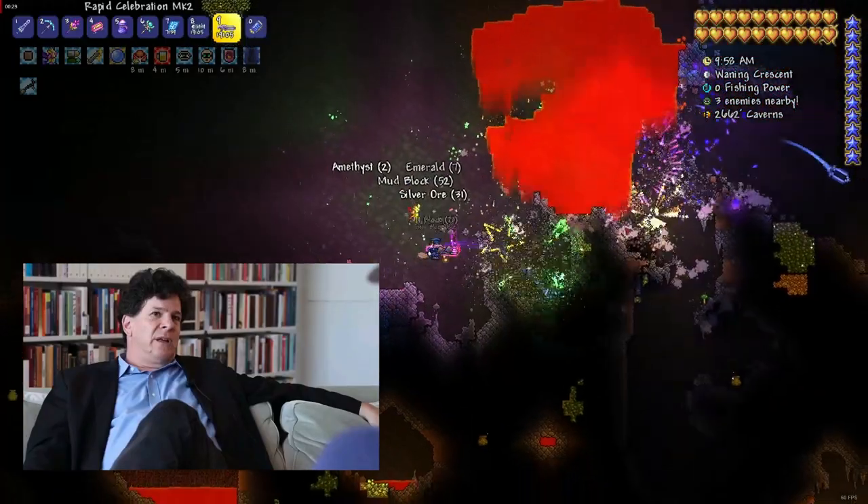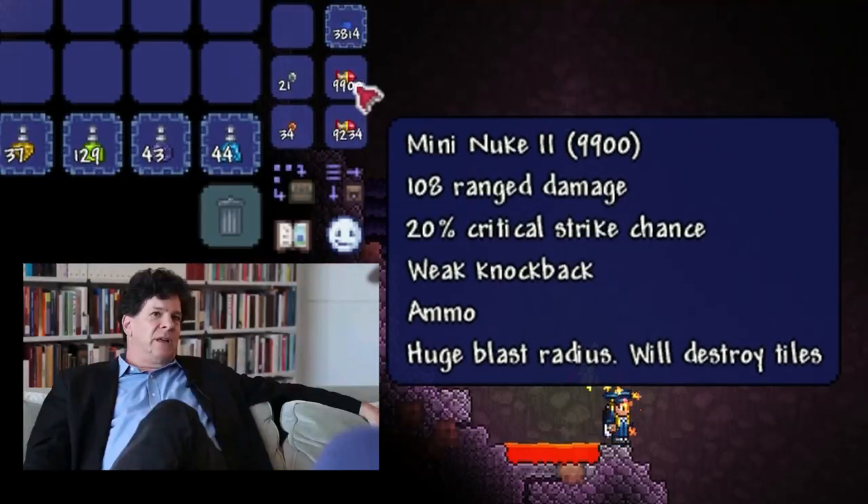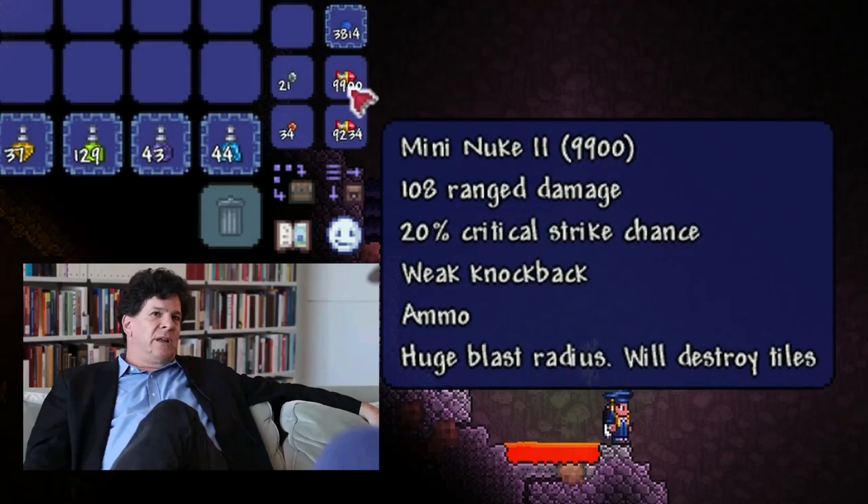These are basically like shooting dynamite from a machine gun — only if you use rockets that destroy terrain. The best ones are the Mini Nuke 2, crafted from Rocket 4 and Shrewmite bars.